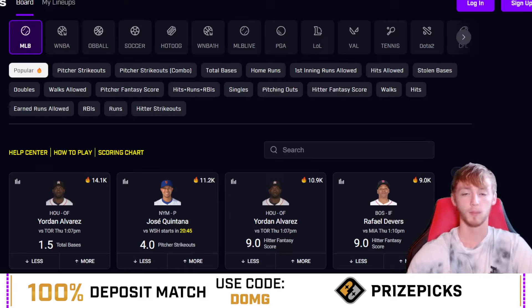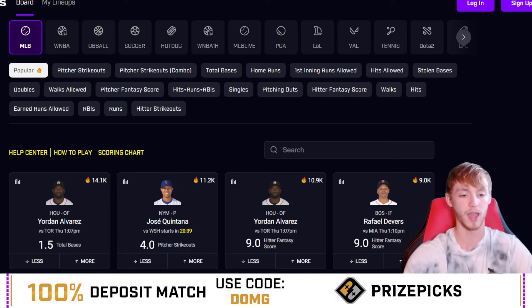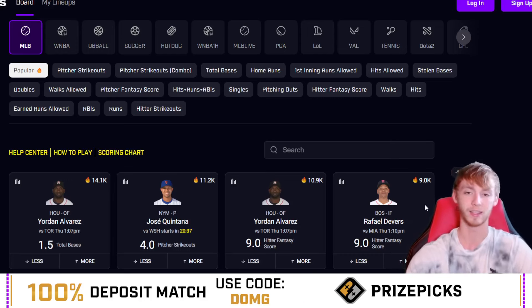They also have an app on the App Store, which is amazing. But now let's hop into these plays. Just play responsibly — natural risk. Leave a like, a comment, and subscribe. Most important thing though is to have those post notifications turned on. The first player prop in today's game is going to be a really early start, which is why it's important to have those post notifications turned on.